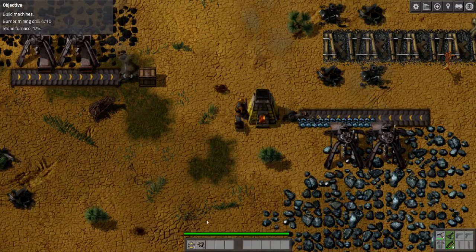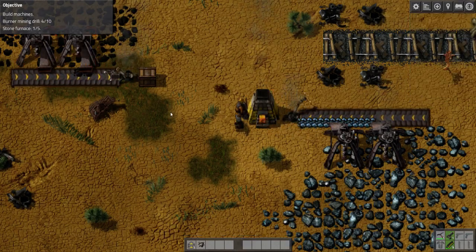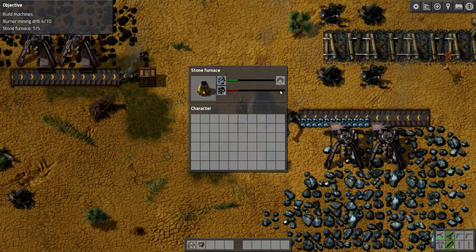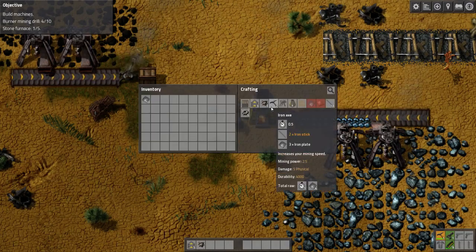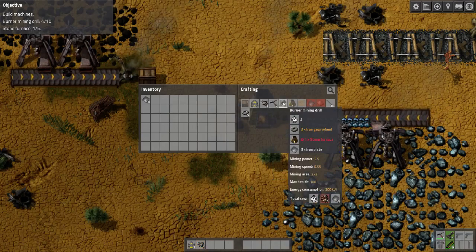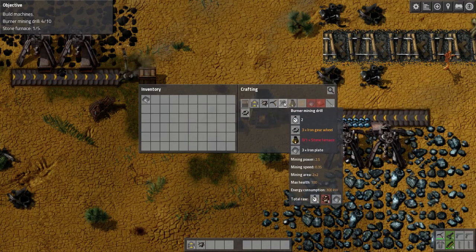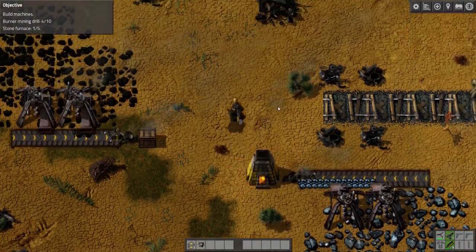We've got one burner inserter, so we need more of these mining drills. If we press the E key — first let's grab these plates — we need stone furnaces, and for that we're going to need stone. So guess where the next burner mining drill is going to go — yep, on the stone.